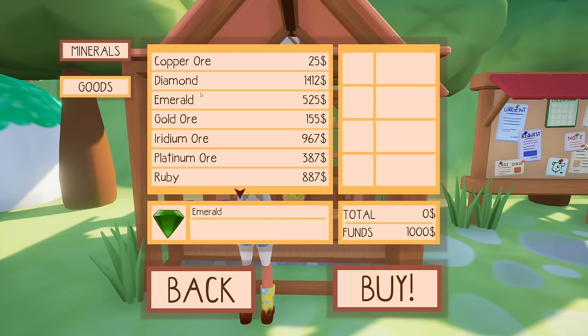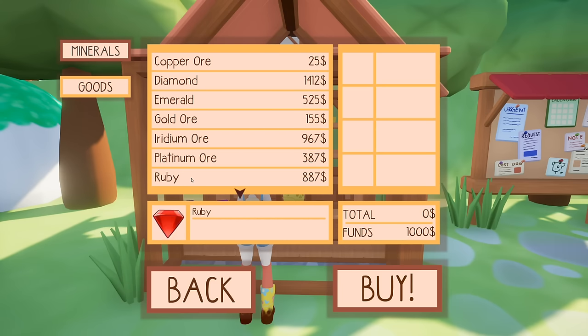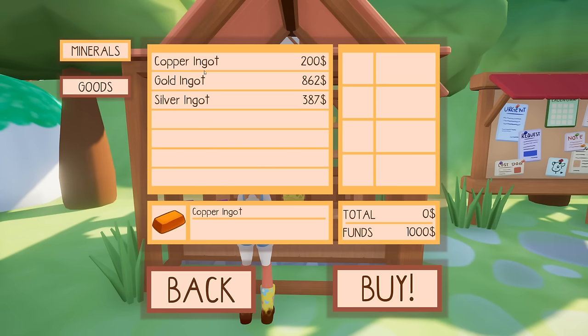Opal, what do you have? She sells like copper ore and diamonds and emeralds, gold ore, iridium ore, platinum ore, rubies, sapphires, silver. So you definitely can go ahead and snag a whole bunch of different gemstones and different ores. I know you can do mining — I'm not sure how many minerals they will make, but there's definitely a few. Copper ingot, gold ingot, and silver ingot are also from her too.